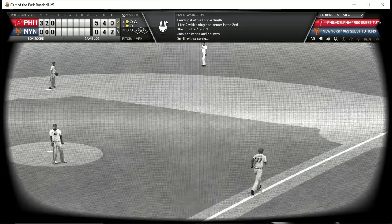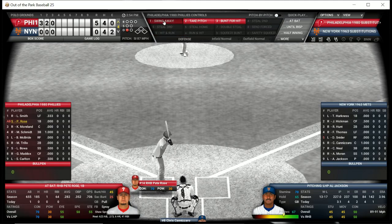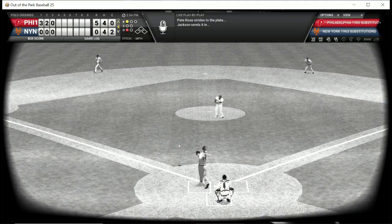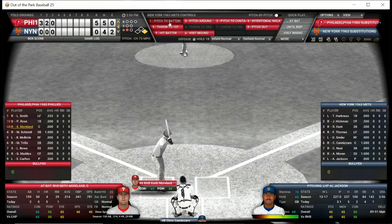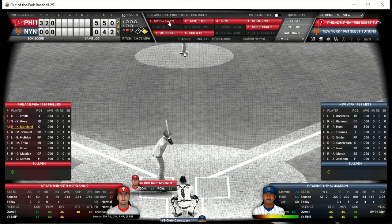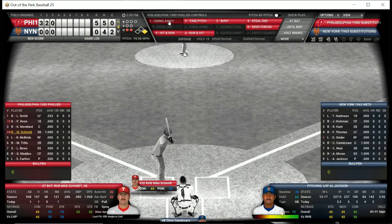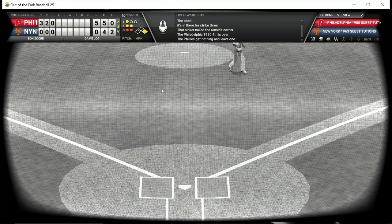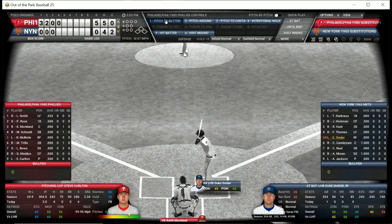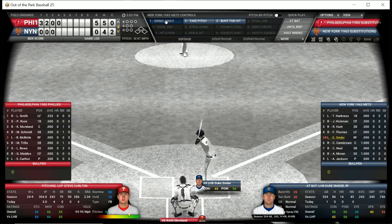Lonnie Smith flies out. Pete Rose — the all-time hits leader, not in the Hall of Fame though in my opinion he should be — gets a base hit. Rose is aboard with one down and Keith Moreland strikes out. Mike Schmidt is up — two down, Rose at first — and he strikes out. Al Jackson gets another zero inning. If he could only have started the game like that — but the Phillies got five runs in the first two innings.